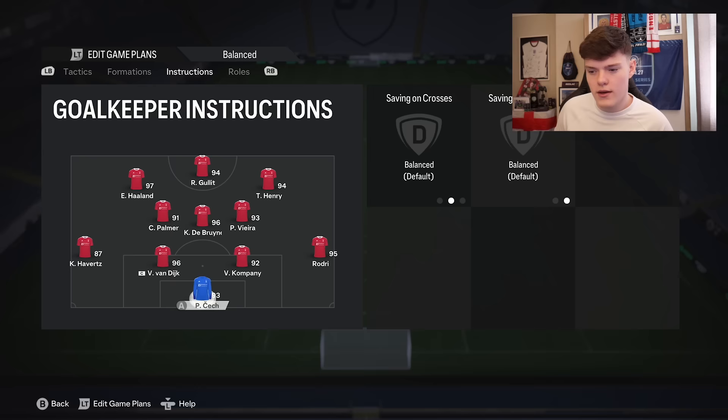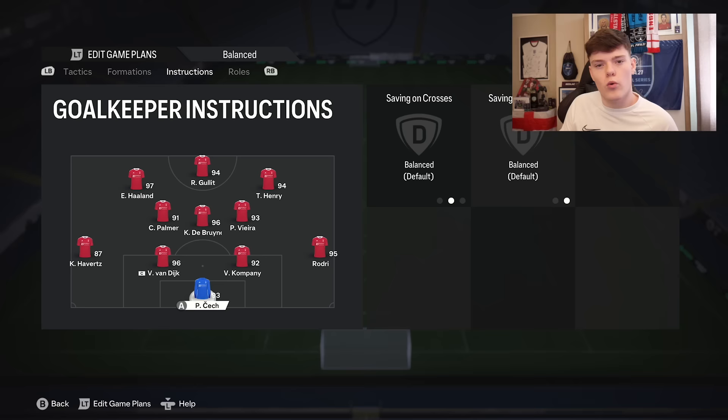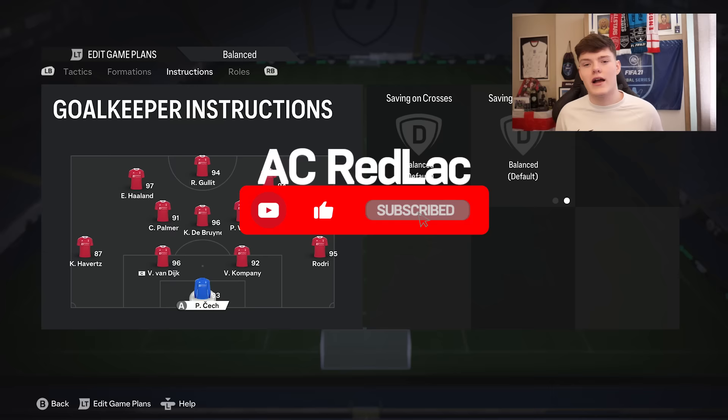The goalkeeper is on balanced. I like to manually bring him out using Y, and also double-Y for when someone's going to cross or finesse — or a trivela. If you don't know how to do that, check out my shorts on YouTube where I'll be showing all types of tutorials on how to get better at the game.